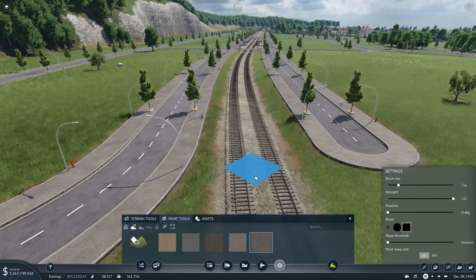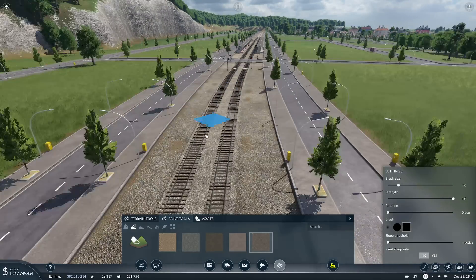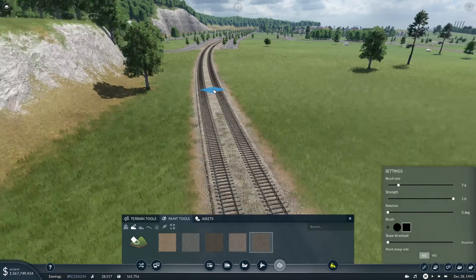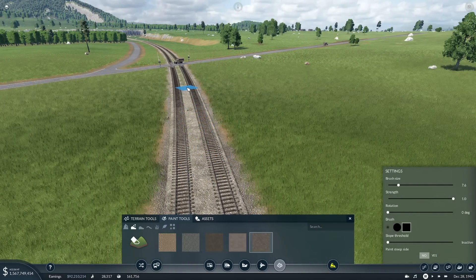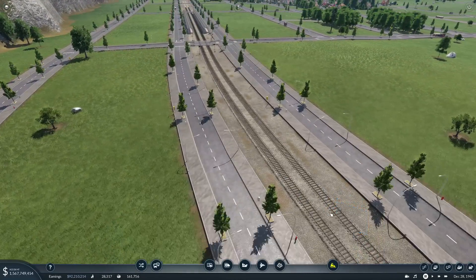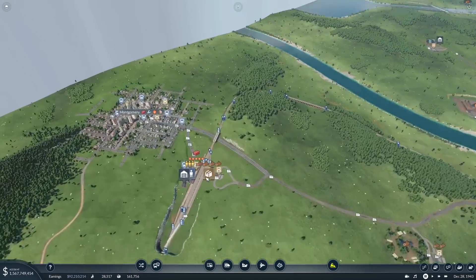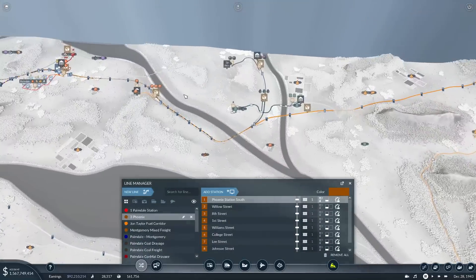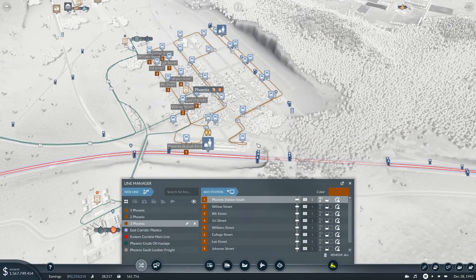Let's just get rid of that grass with the paint tools. I'm super happy with that — that wasn't actually the plan today, I was thinking about a freight route but then got absolutely carried away with our fantastic new passenger stop at the west end of Phoenix. We're going to have all sorts of nightlife down this end! We'll put the tin cans on wheels on this new line.